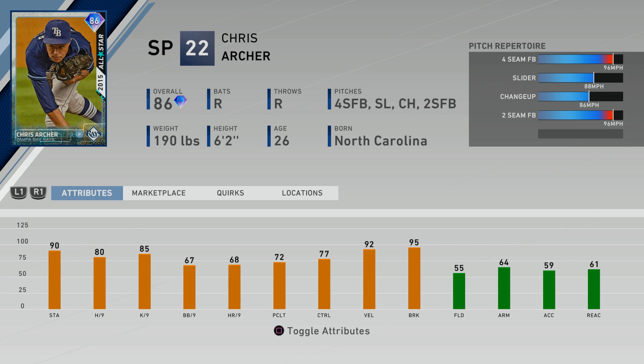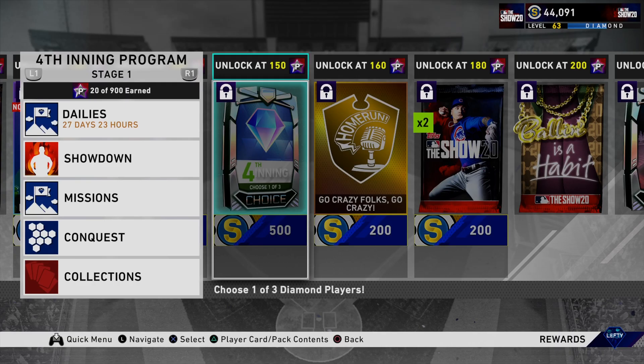I wanted to talk about these cards because I didn't bring them up in the previous video — I just focused on the fourth inning bosses. This Chris Archer is all right. He has amazing break on the slider coming in at 88 miles an hour, but the other pitches just aren't good enough. He has a pretty simple delivery that's not really deceptive. In years past he was okay — he was actually a free card you could get through the ticket counter a couple years ago, which is pretty cool.